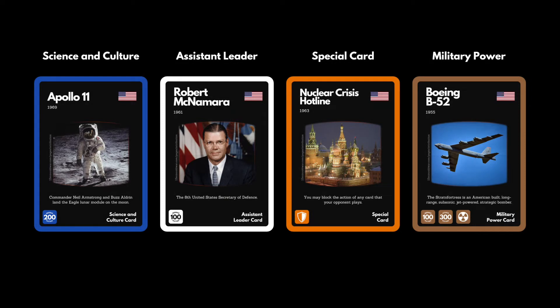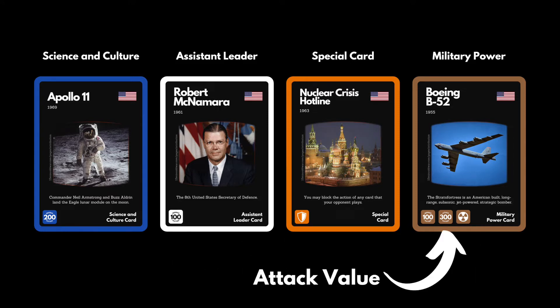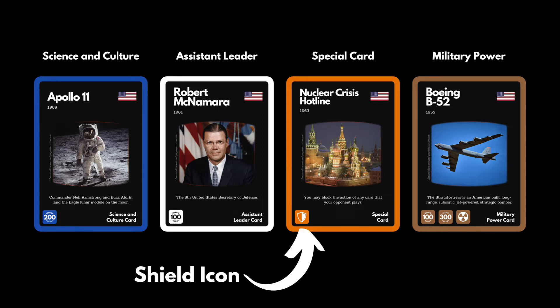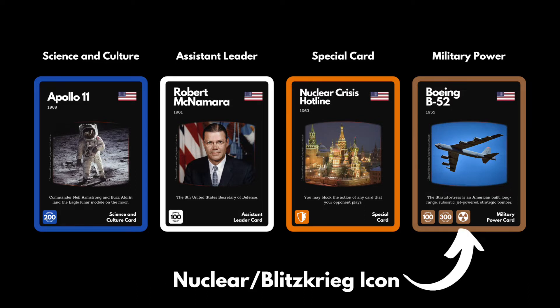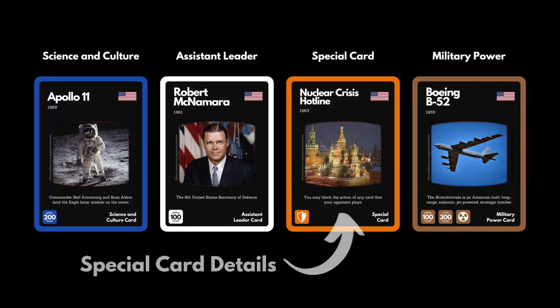The cards may look complicated, but there are only a few things you need to know. The important parts on your cards are the color of the border, the defense rating, the attack rating, the shield icon on the special cards, and the icon on the brown military cards. The text and photos on the blue, white and brown cards do not influence the gameplay. The only relevant text is on the 6 orange special cards and these are the same for each player.